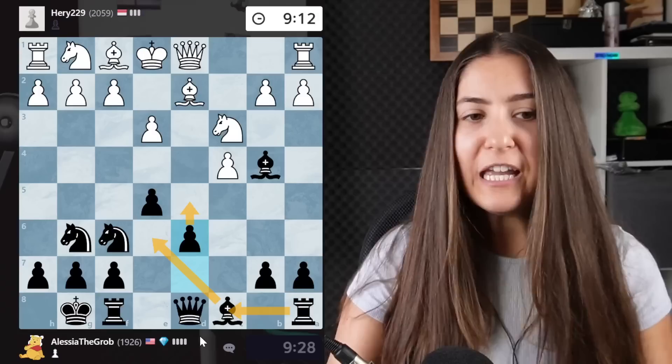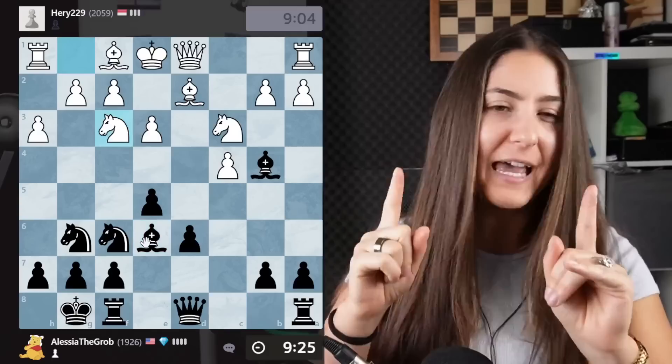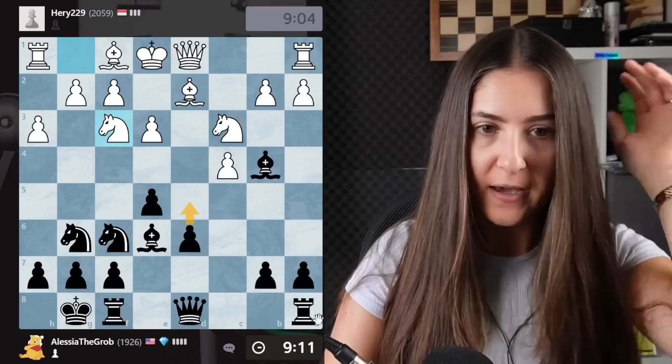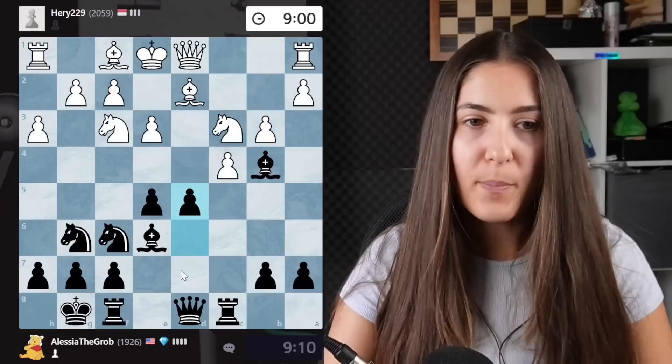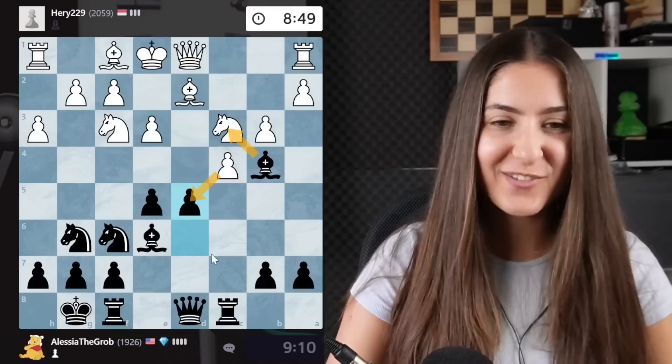I can prepare d5 by playing d6, bishop here, and then d5. Rook here also looks great. What I like about this opening is that against d4 you don't usually have very active defenses — but this one looks really fancy. If this video gets 200 likes, I'll make a dedicated video about this opening. I push d5, attacking this pawn first to make my opponent feel uncomfortable, and now this knight is also not protected.